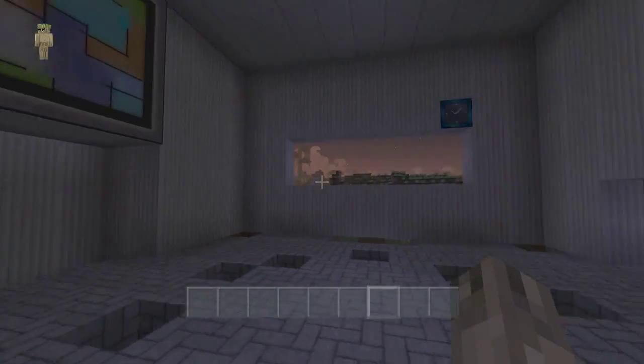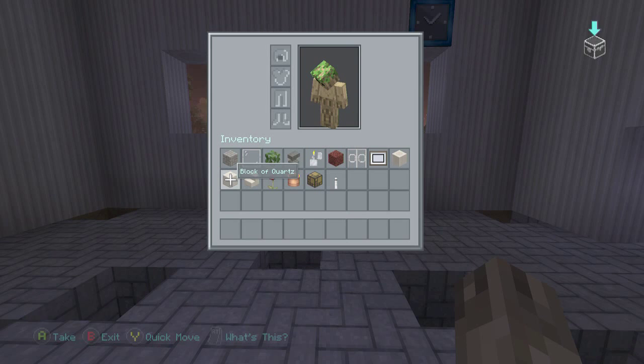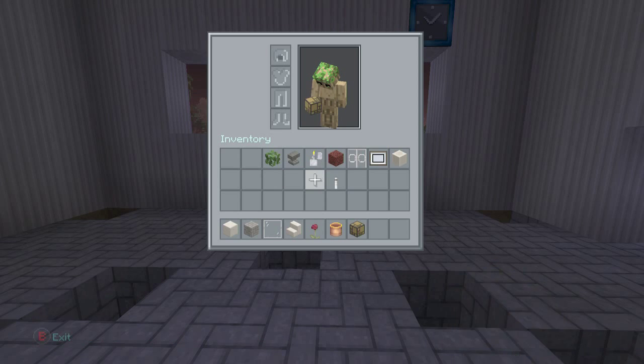The materials we're going to be using are block of quartz, cobblestone, glass pane, quartz stairs, roses, flower pots, redstone lamp, levers, and anvils.